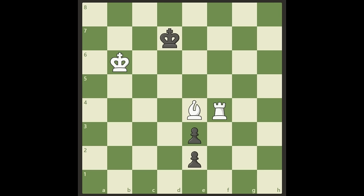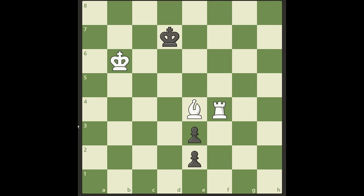Hello guys, you are looking at one iconic puzzle from Richard Reti. White to move and to win. We have our rook and a bishop, and it all looks good, but there's a problem: these two pawns, especially the one on e2, are threatening to promote to queen on the next move. We need to address this somehow and see if we can win. Pause the video now and see if you can find the solution yourself.